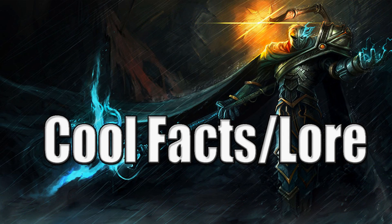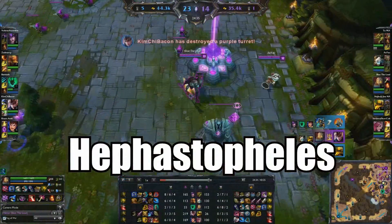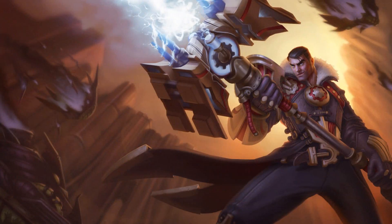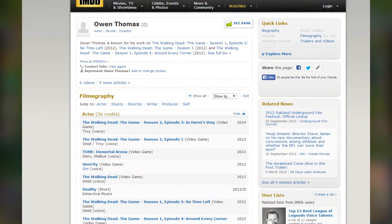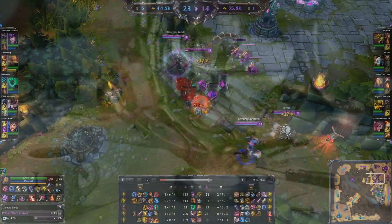Let us go into some cool facts and lore about Victor. Victor's designer was someone named Hifas Tafelis, who also made Talon and helped with the making of Jayce. His voiceover artist is someone named Owen Thomas, who is the same person that did the voiceover for Twisted Fate.